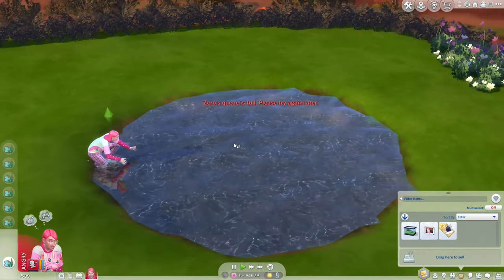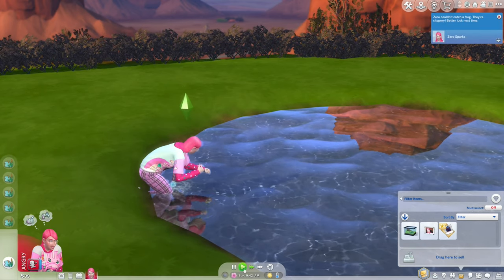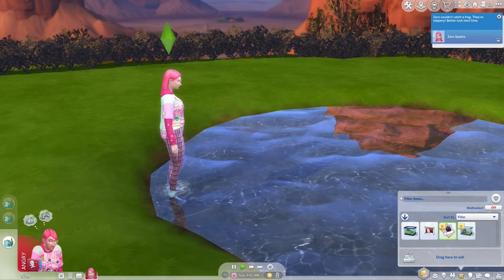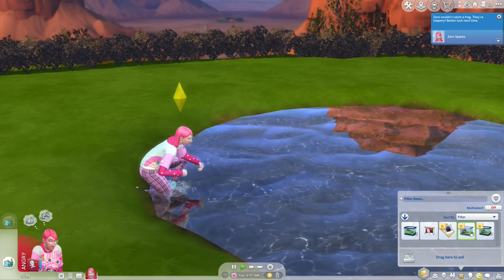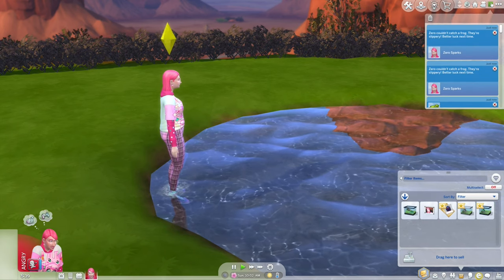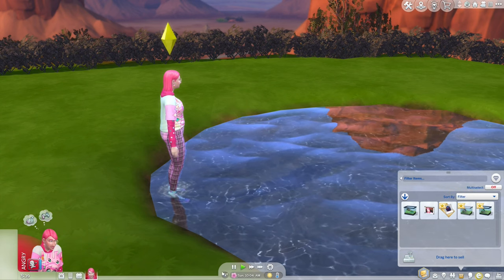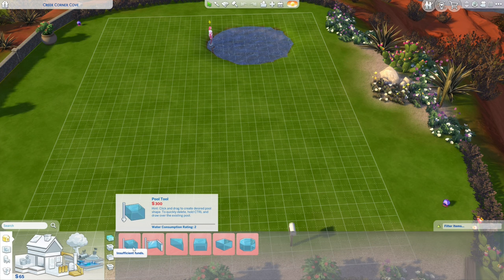One of the quests is to breed a new frog, and that can't be done if you already have all of them. We got a tiger frog and a leaf frog and bred a striped leaf frog. I'll keep one frog and try to get two of the same to earn money, but I don't want any more frogs. We need 300 simoleons to make a pool — that's going to be difficult.